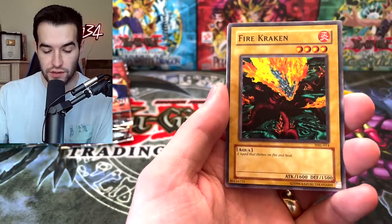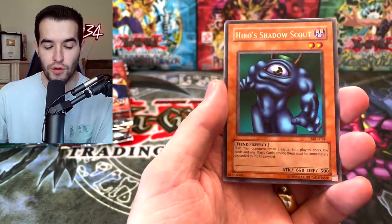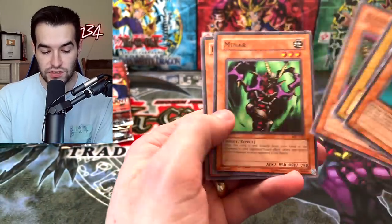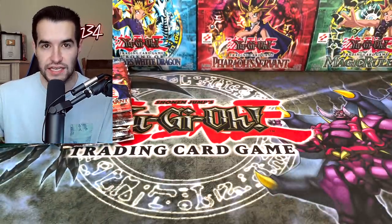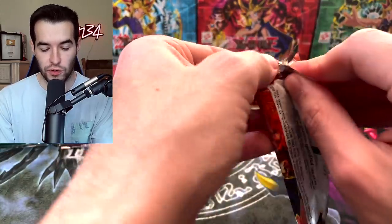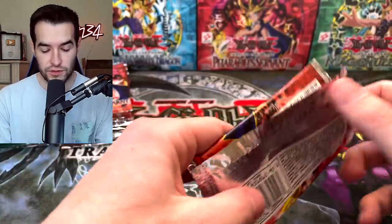Ancient One of the Deep Forest, Fire Cricken, Shadow Scout, Electric Snake, Minar, and Flash Assailant. So far we have not pulled much, just some rares and commons. We're looking for some big foils - secret rares, ultra rares, some cool stuff like that.